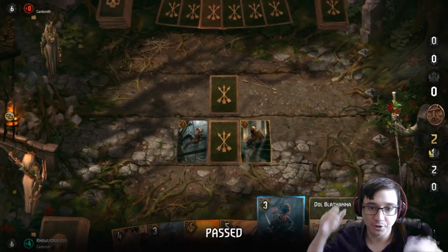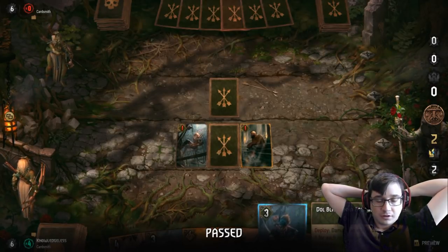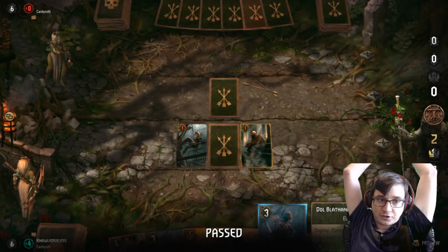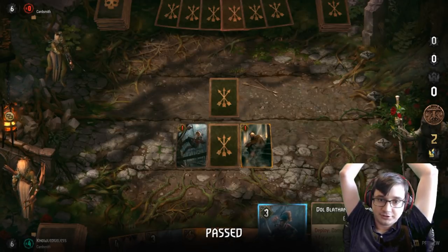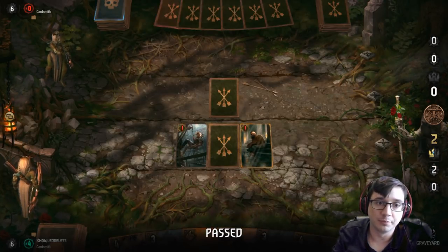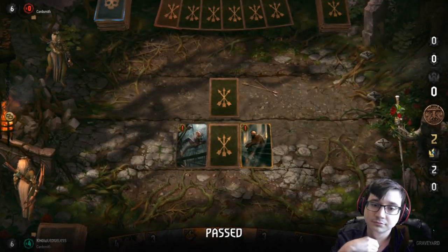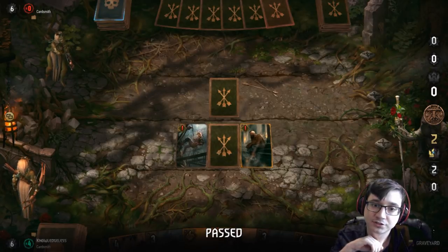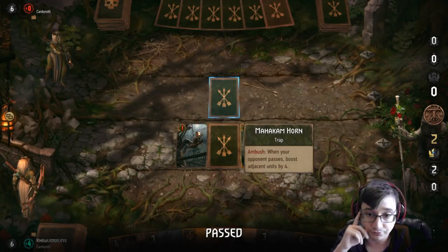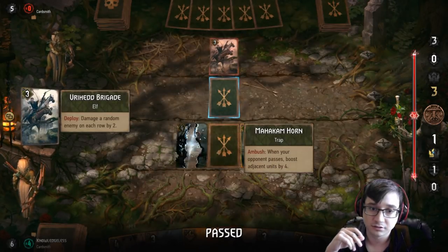I'm going to pass — my opponent has to at least play one card. He can flip over his own trap, which kills one of my cards. Not all traps can be flipped — some of them have the Order ability, like this card has Order, so you can force it to flip. Some cards flip over three turns, some will flip at the end when an opponent passes. So this is either a Spike Pit, which will flip on the third turn and damage something by three.